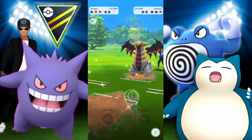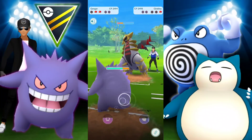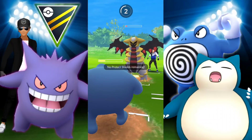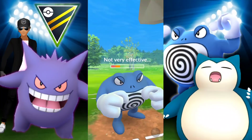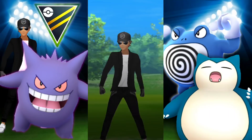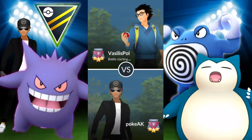I believe this is a Shadow Claw, so they're going to have to use a charge move to take me out. Otherwise I'm just going to dig in with Lick. We're bringing in Poliwrath — not very effective, a little bit of lag — and they give up the match, so we take the win.